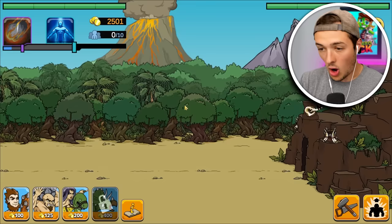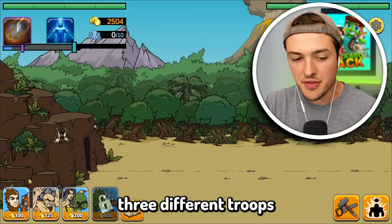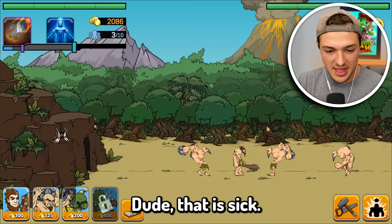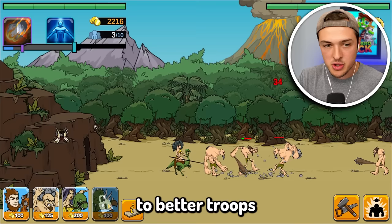Over here is the enemy base. This is my base on the left, and it looks like we have three different troops we can send out: the club people, the boulder people, and the freaking dinosaur people. Eventually, later in today's video, we'll be able to evolve our base and get access to better troops and even god weapons like meteors.